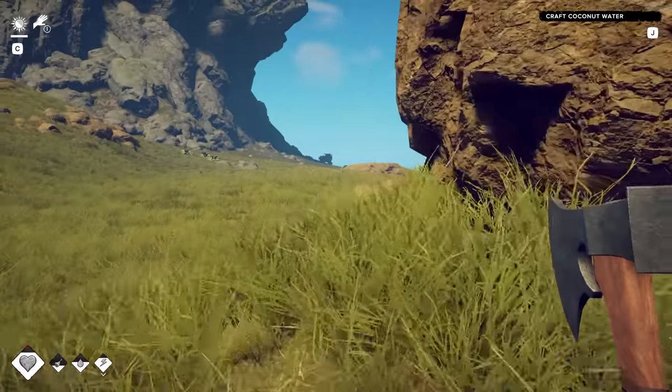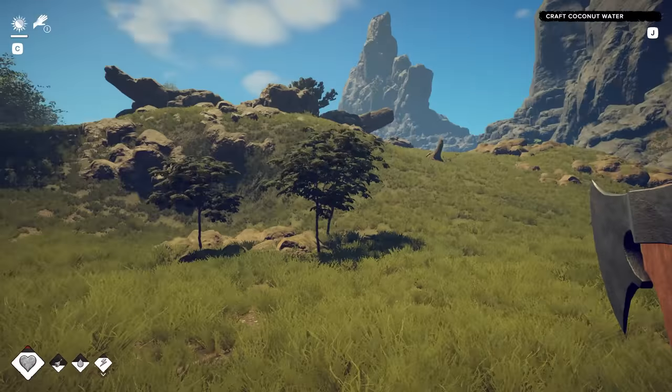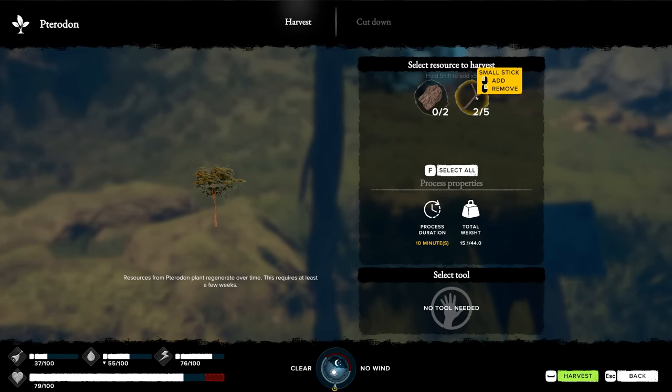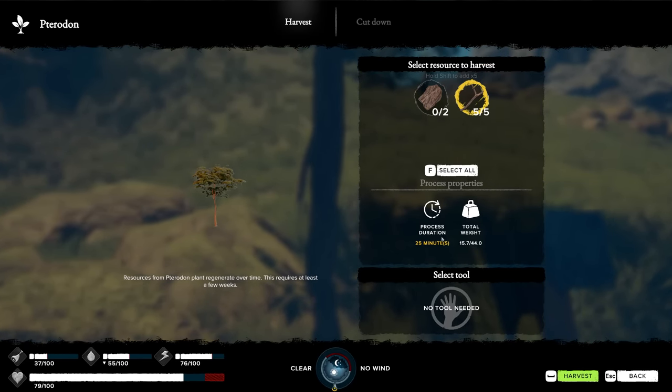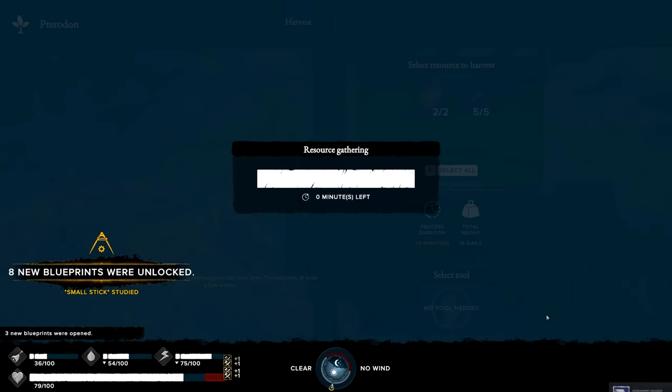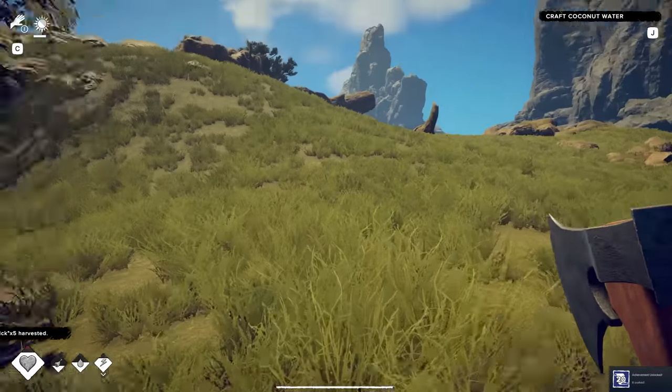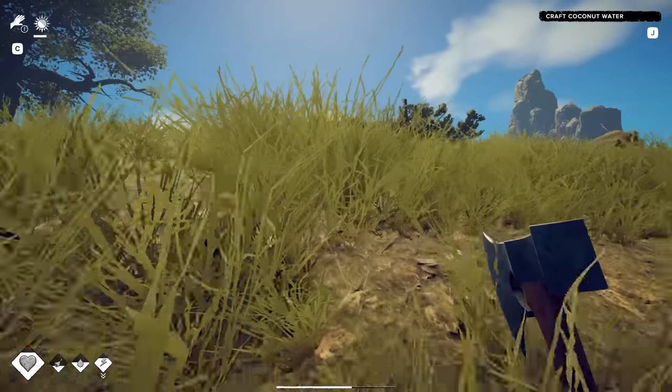Harvesting those materials takes time, so maybe that's why you have to go into the inventory box - they're trying to restrict you from doing too much lest you use up all your time in the day. Look at this - 25 minutes. I guess it's like the 1800s; I don't have a watch. Maybe in a couple decades I'll get one.